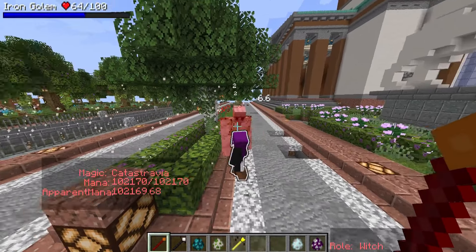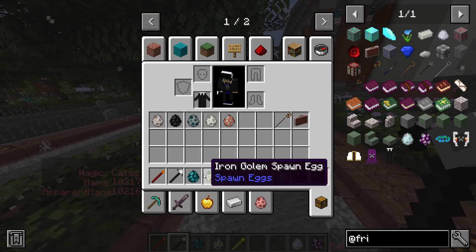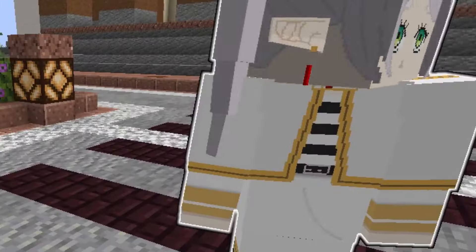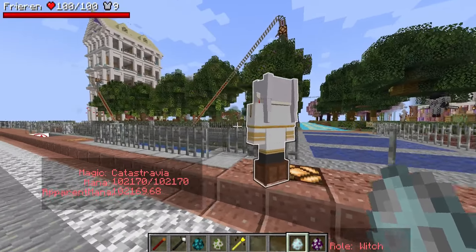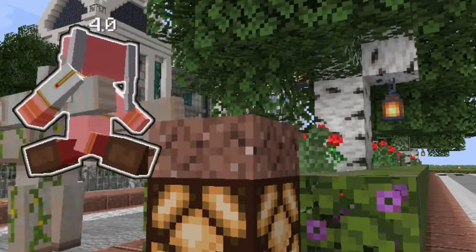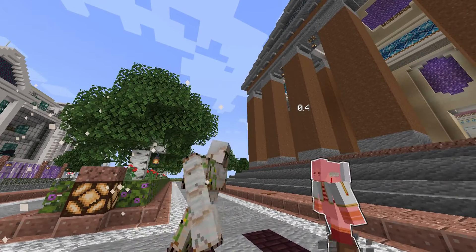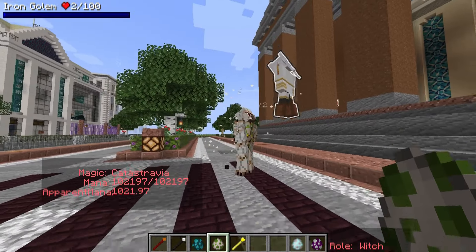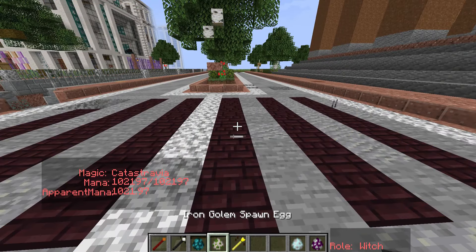Fern is about equal to an iron golem, but if she misses her magical attacks once or twice it's catastrophic. What about the main character of the show? There she is — I like the skin, it's pretty neat. Maybe because I'm a magic user I can't estimate her mana level. She starts punching then casts a normal spell. She wins, but it's way closer than I thought.